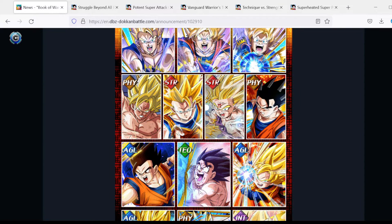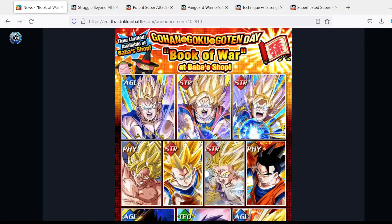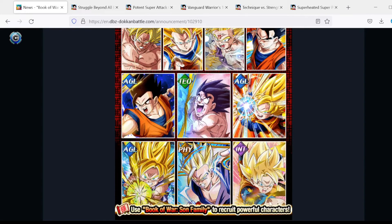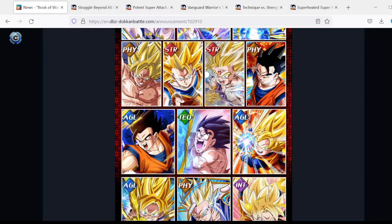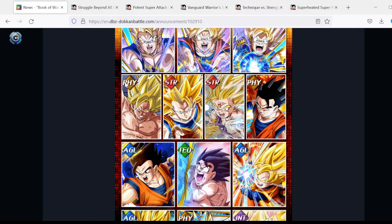Those are the choices for the Book of War. Top picks are AGL Goten, TEQ Kaioken Goku, and PHY Gohan. Honorable mentions go to AGL Super Saiyan 2 Goku and PHY Cooler movie Goku. They did add INT Goten, but even if you have AGL Goten already I'd say go for a dupe of him over choosing INT Goten — he's not that good at the moment and is far outclassed by his AGL counterpart. Let me know in the comments if you agree with my choices and who you plan on picking up. Leave a like, subscribe if you're not already, and thanks for watching — aloha!